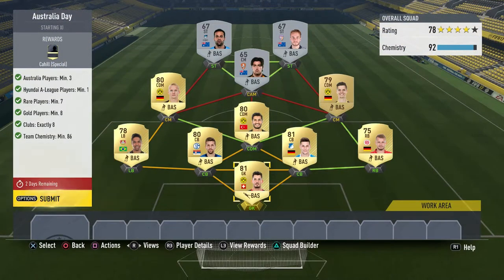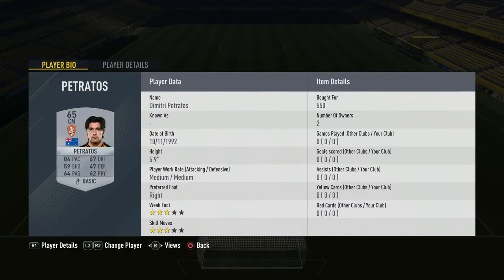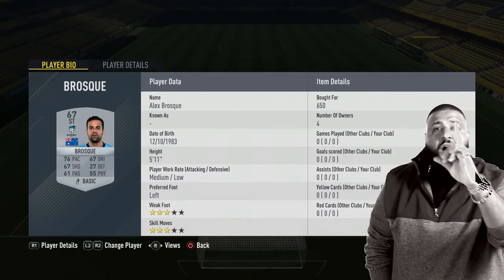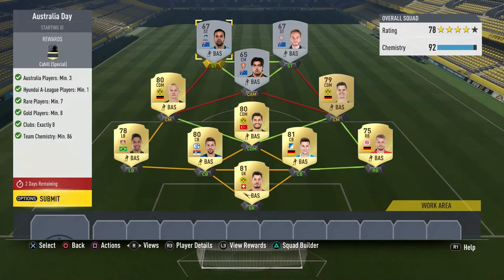That's the team I'm going to be using. In goal we have Berkey, at right back Bruzinski, center backs Suler and Nastachic, Wendell at left back, Sahin, Weigel, and Road at center mids, Petrado, and some random Australians - Taggart, and Bross. Those are the players we're using. It completes all the requirements: Australian players minimum three, Hyundai A-League players minimum one, and we have those three right there.